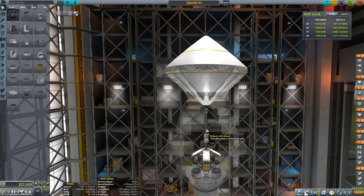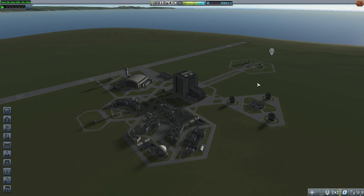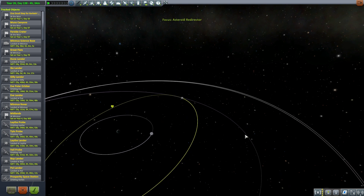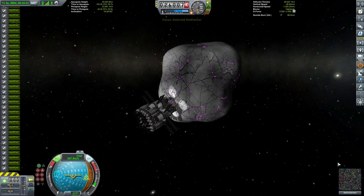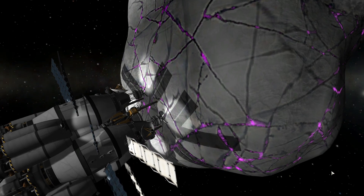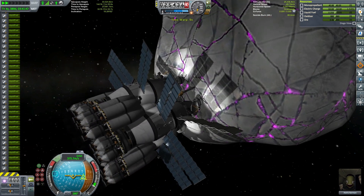Those of you that saw the asteroid capture, redirect, and mining mission from a few weeks ago — I think it was number 37 — might recall that we left Asteris up here orbiting with our very nice mining vessel. If you want to check that out I've got a link here. Now we're selecting our asteroid redirector vessel from the tracking station and heading up there. Here is Astra still waiting patiently. We left her up here with absolutely no way to return — the vessel had no method of re-entering back into Kerbin.